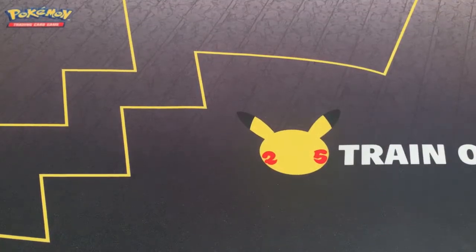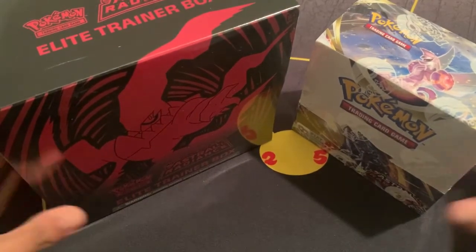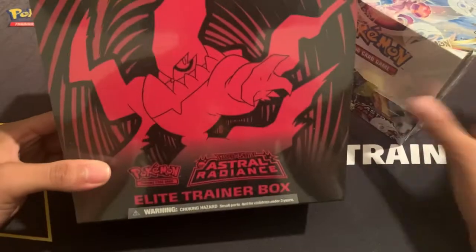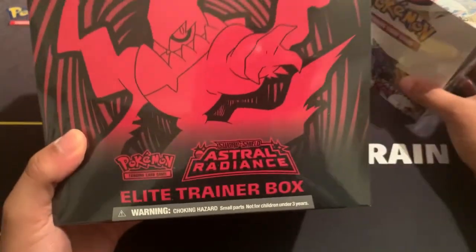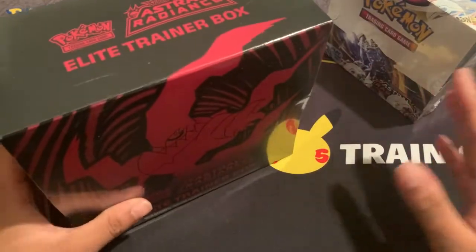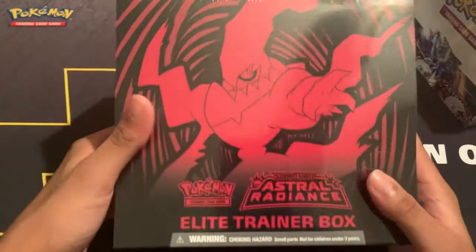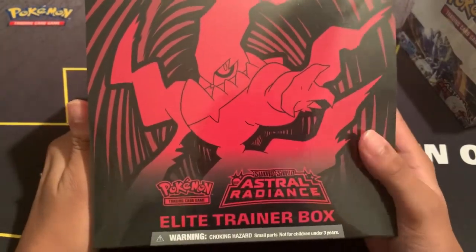Ladies and gentlemen, welcome to Pokémon Sword and Shield Astral Radiance. It is finally time to open the brand new set. Before we get to opening these brand new cards, let's take a look at both of the packagings. Here is our new Elite Trainer Box with Darkrai as our mascot, and I really love the red-black background.